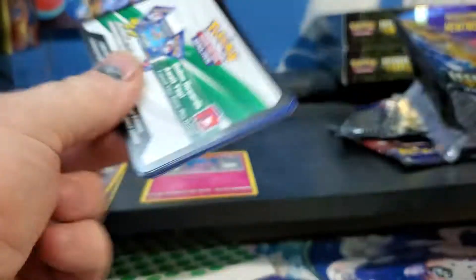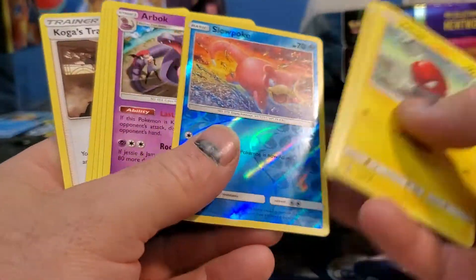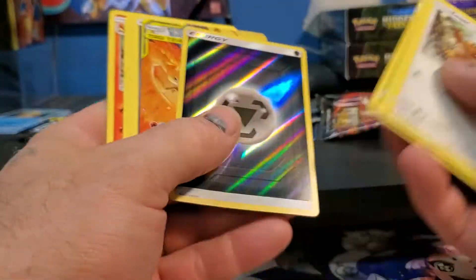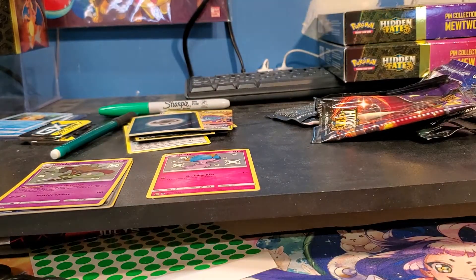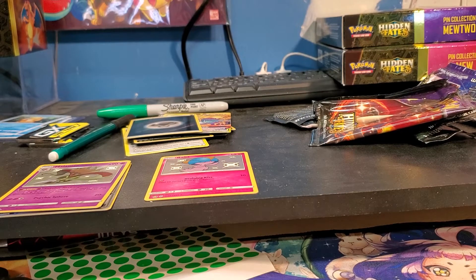I just think it's a quality control issue - I don't think it's anything like a different company making them. I just think the factory's getting tired of pushing out Hidden Fates and they're like 'whatever guys, just take what you get.' Hey look at that, I got the birds - I always get the birds. Let me come back and see if I forgot to pull somebody out - nope, he's sitting over there.